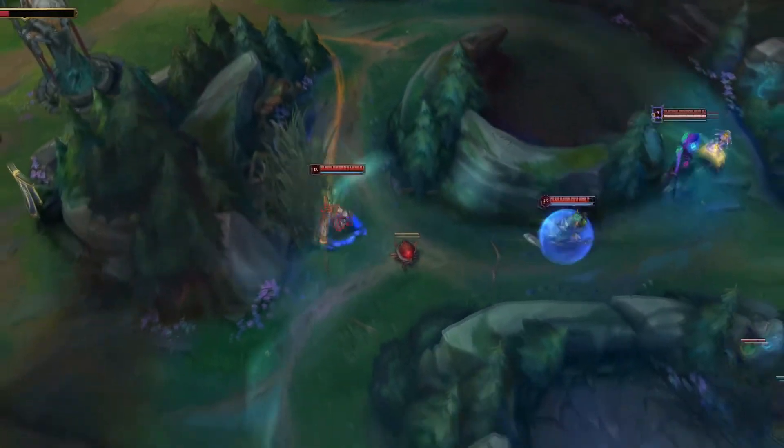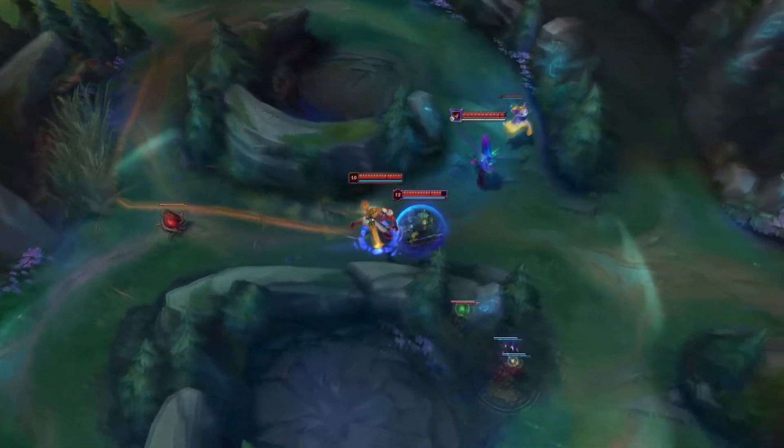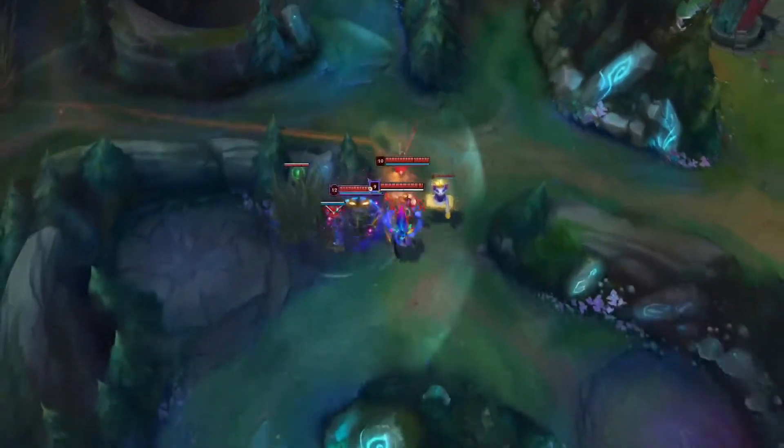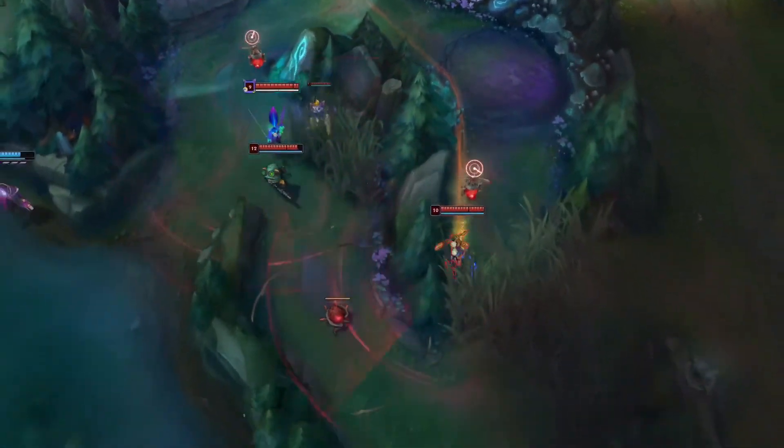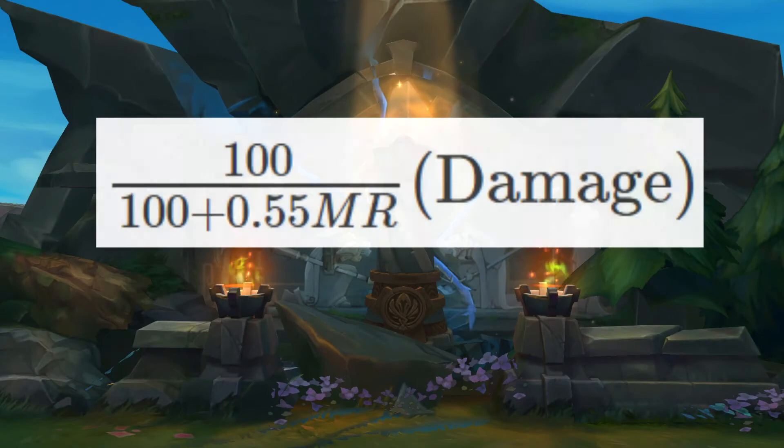In order to understand what item does more damage and when, we need to utilize mathematical equations to show the relationship between the many variables. To calculate the damage for Void Staff, I use this equation shown on the screen. It shows the effects of magic penetration and uses this relationship to calculate the final damage in the variables of magic resistance, damage from ability, and ability power.